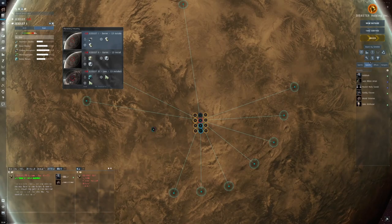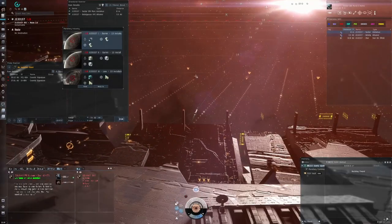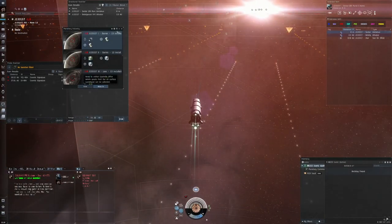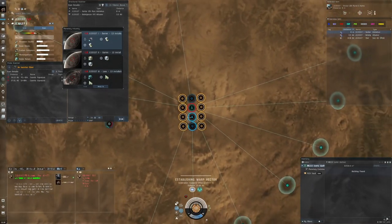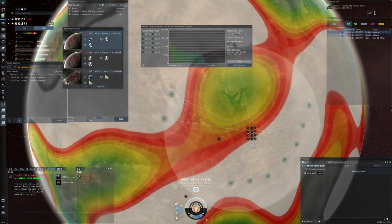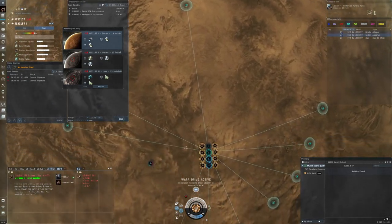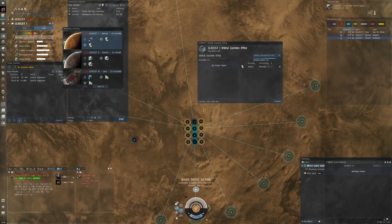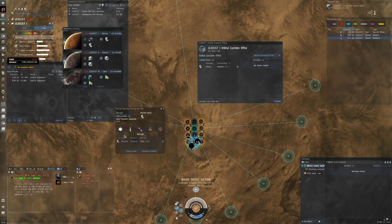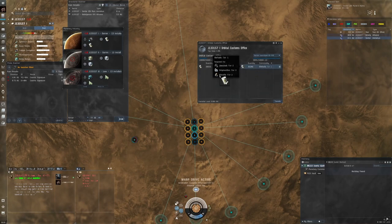I need to do my PI pickup today — I only have to do this step once a week at most. So I undock in the Epithal on all my characters, reset the planet, launch the stuff into space, do the expedited transfer, pull it over, and launch it to the customs office. Transfer. And you'll see we did all of that while in warp, and then we land right on top.